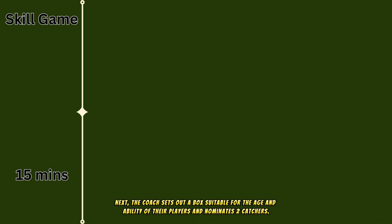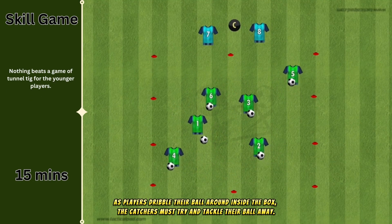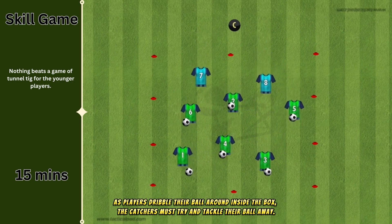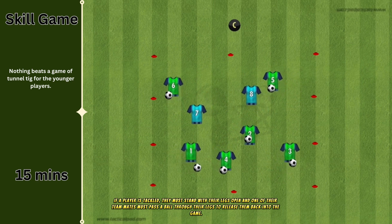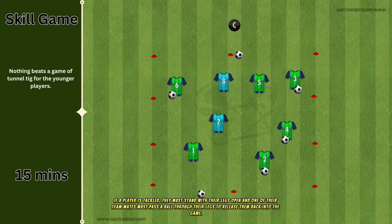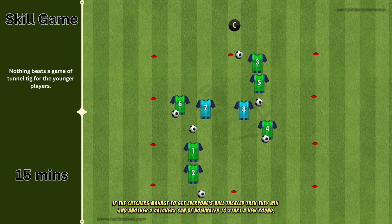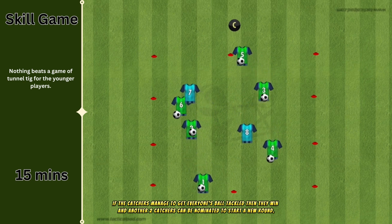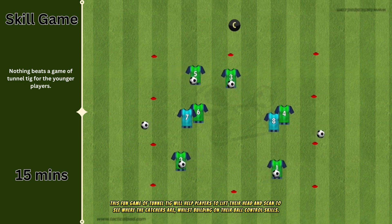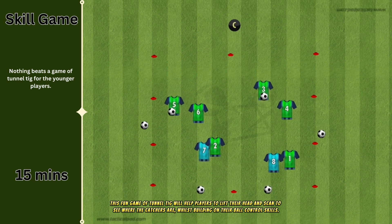Next, the coach sets out a box suitable for the age and ability of their players and nominates two catchers. As players dribble their ball around inside the box, the catchers must try and tackle their ball away. If a player is tackled, they must stand with their legs open and one of their teammates must pass a ball through their legs to release them back into the game. If the catchers manage to get everyone's ball tackled then they win and another two catchers can be nominated to start a new round. This fun game of Tunnel TIG will help players to lift their head and scan to see where the catchers are whilst building on their ball control skills.